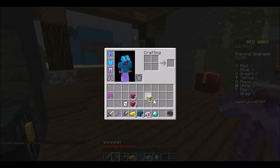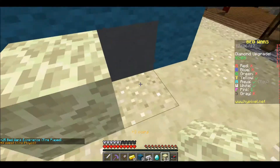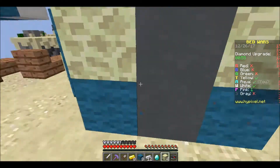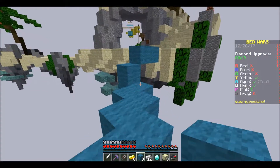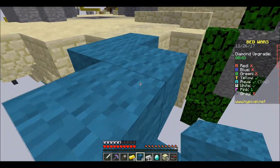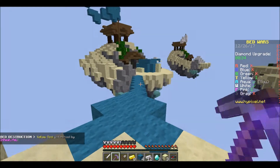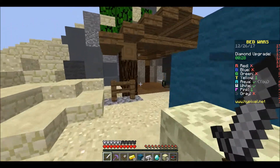I got more blocks. One has no bed — I see Yellow. Yellow's bed is gone. Oh, I can take out Yellow soon. So it's just basically us with our beds, yeah.